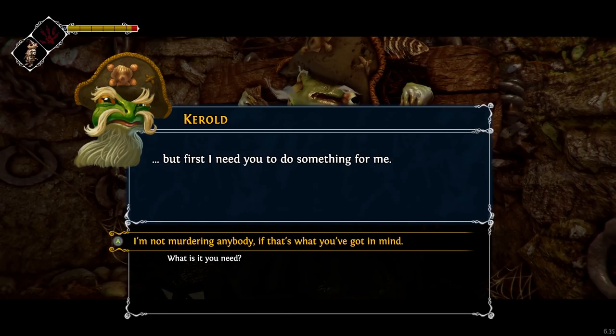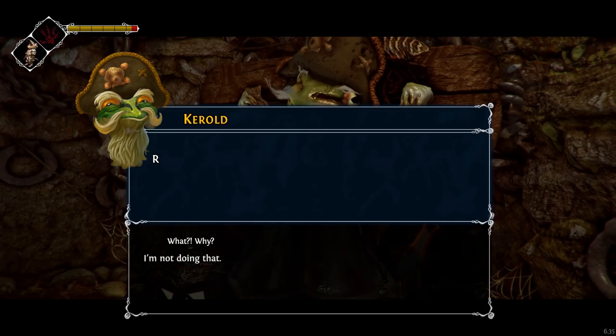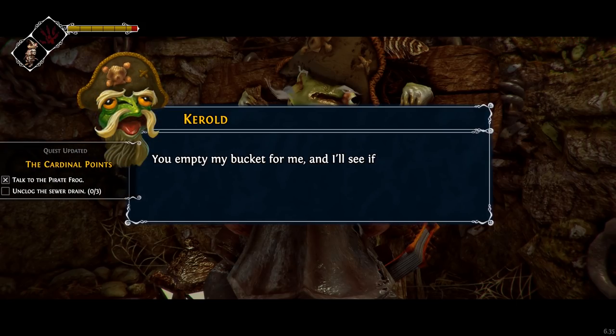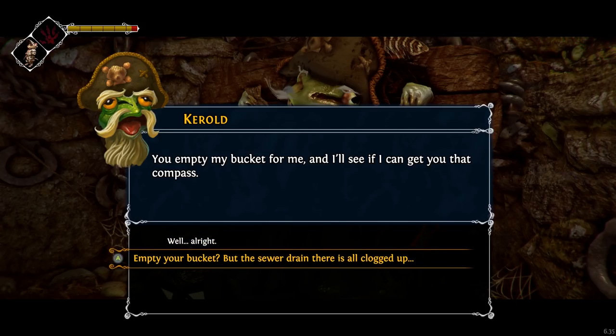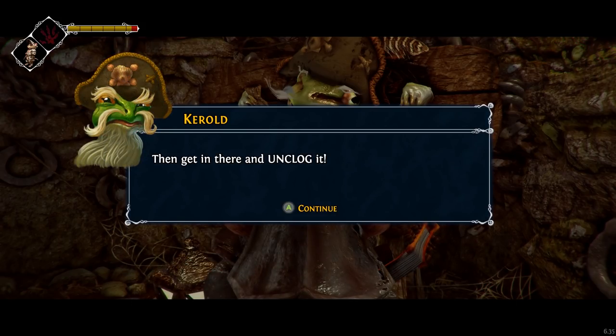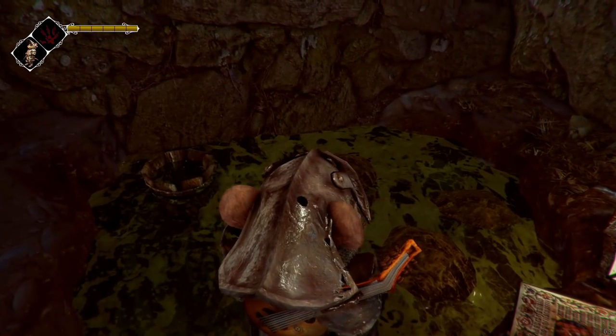I thought remaining silent might be the right thing to do there. What is it you need? I want you to bring me the tongue of a magpie. What the hell? I'm not doing that. Right, you are. You empty my bucket for me, and I'll see if I can get you that compass. Empty your bucket, but the sewer drain there is all clogged up. Then get in there and unclog it. Mouse like you should be accustomed to wading around muck.